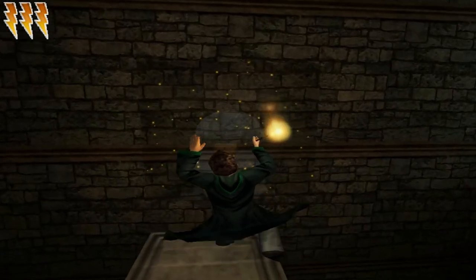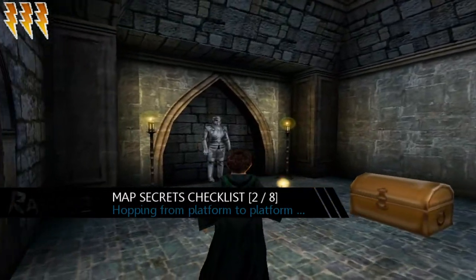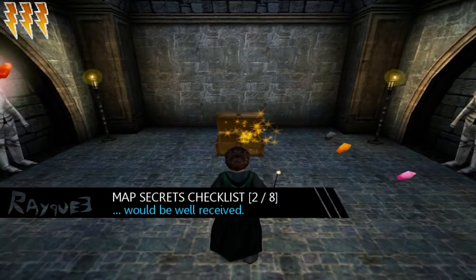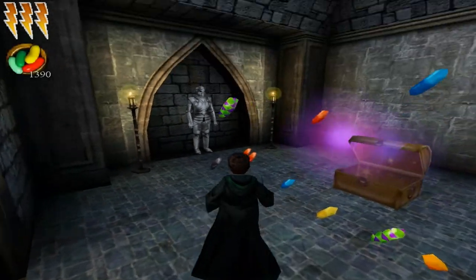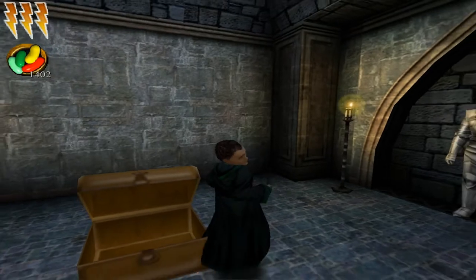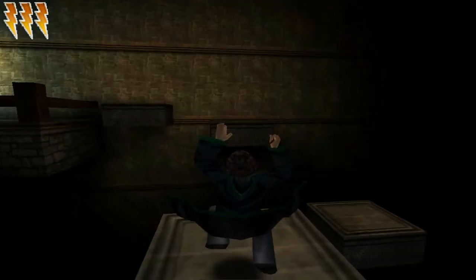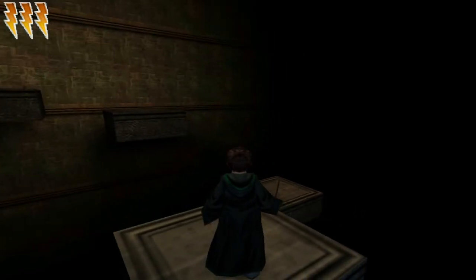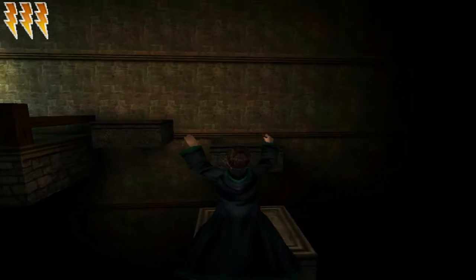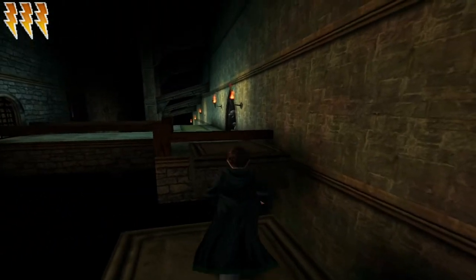First we have to do some more platforming. We have to cast Lumos because there's a Lumos area over there. I cast Flipendo here and there, open the chest — it's just a nice party full of beans. They all have beans, but it's better than nothing. 1,400 beans and over — that's pretty good. Let's go back; this time the game isn't so generous and you just have to parkour your way back as Goyle.